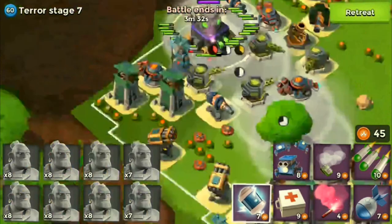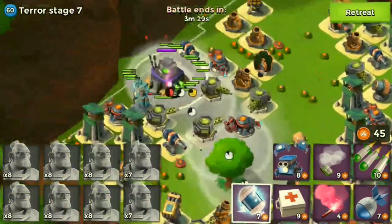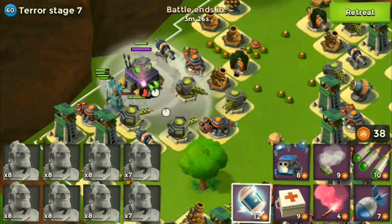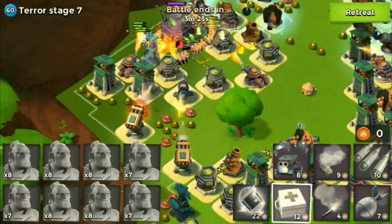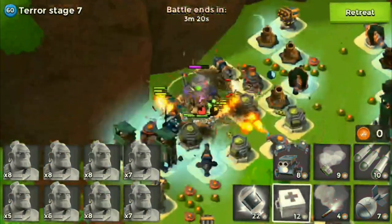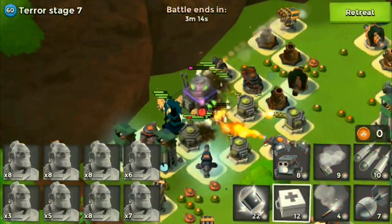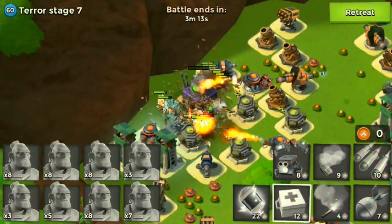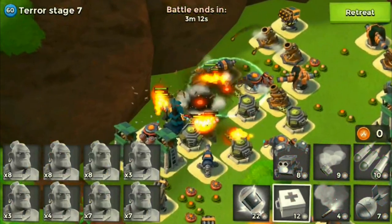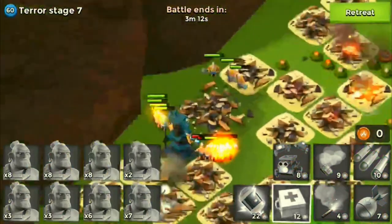So I'm on the HQ. Let's get our shocks out — I see a shock launcher over here, so let's shock the shock launcher so the shock launcher doesn't shock our troops. I just thought that was kind of cool to say. It looks like we're gonna get this — and yep, we got this. Good job. This stage goes down — Dr. Terror goes down. He'll come back in two days, so that's kind of nice.